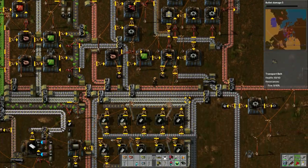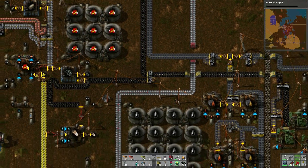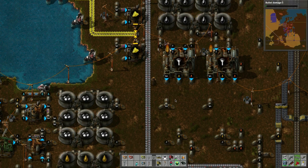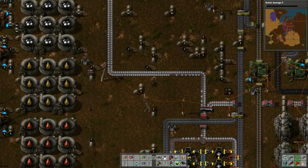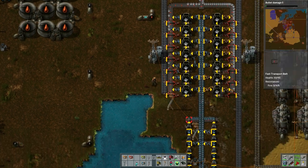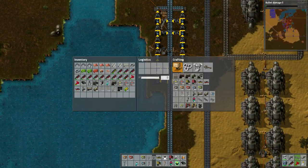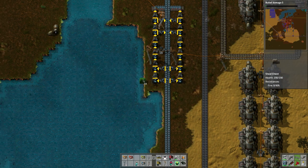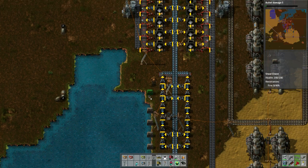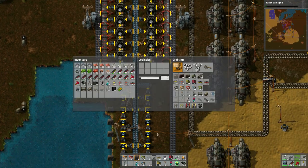Now with the buffer system that we have back here - right here is the buffer system, this is the buffer of the ores. I'm thinking of building another one. Yeah, see it looks like this will work just as expected. Maybe we'll expand that belt - so what I mean by that is like this, and then like this.